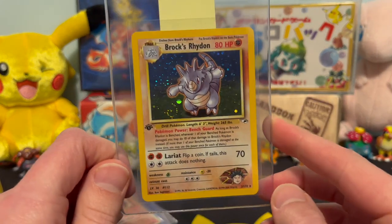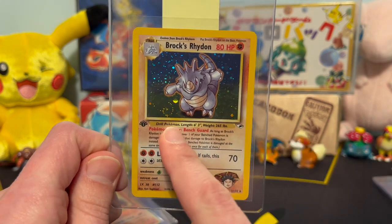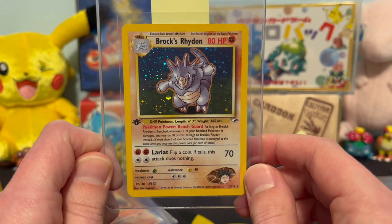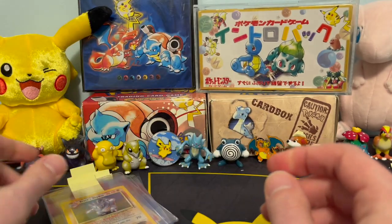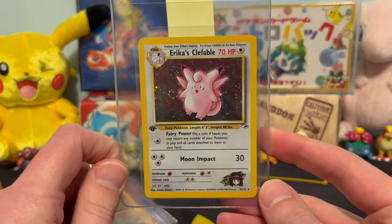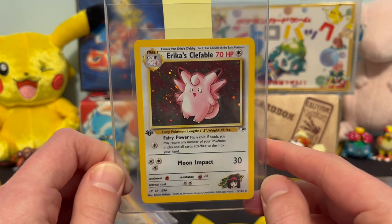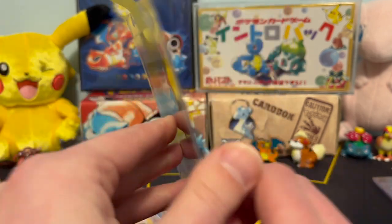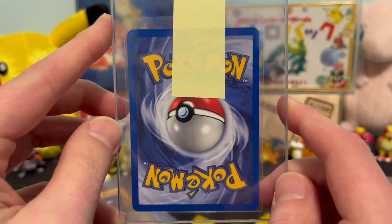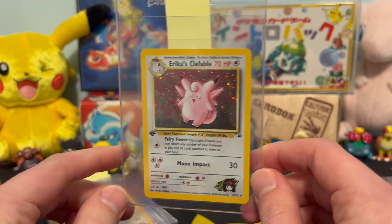Here we've got a Gym Heroes Rhydon — it's a beautiful card as well. We've got ourselves a nice swirl there in the bottom left hand corner, right under his hammer arm. We've got ourselves an Erica's Clefable, first edition — another swirl right there on the left hand side, just got lefty swirls all day. And it's a pretty nice looking card too. Hoping that a lot of these Gym cards are going to score 9s for me, because we really could use them for the 9s — the 9 set, if you will.